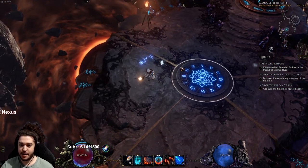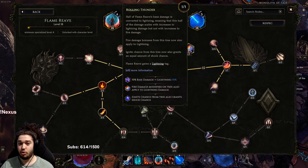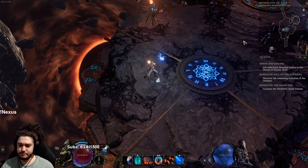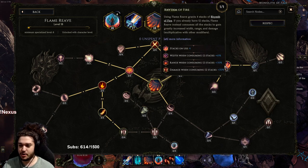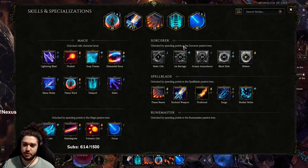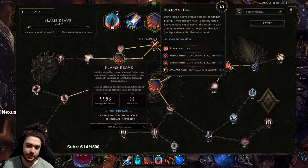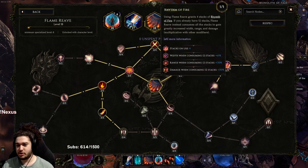My main skill is Flame Reave — you press the button and it's kind of like Wave of Conviction. Normally it's bright red, but because we're taking Rolling Thunder, we're splitting the damage essentially half to Lightning and half to Fire. It also changes how the skill looks. The character is slightly bugged right now because Rhythm of Fire, which is what I was building around, is botched — but kind of in a good way. You normally gain stacks and consume them at 12 to do a big hit with extra width, range, and damage. The bug is you never get stacks, never get the width or range bonus, but you always get the damage bonus. So it's definitely a little stronger than it's supposed to be, but once that gets fixed we'll adjust.